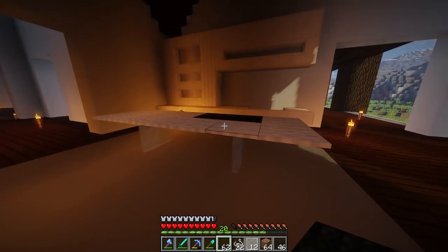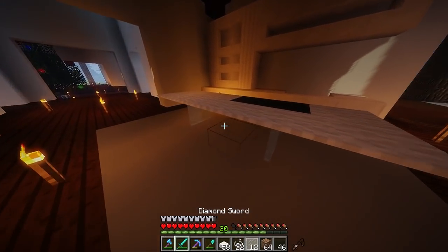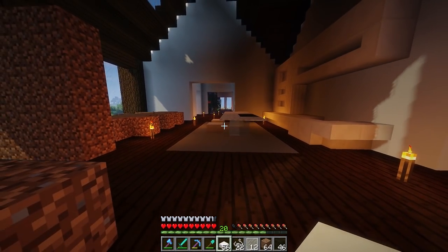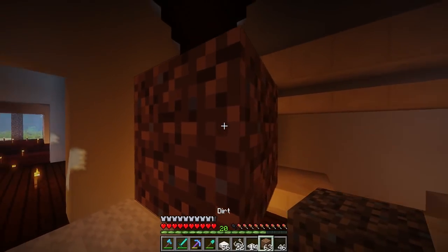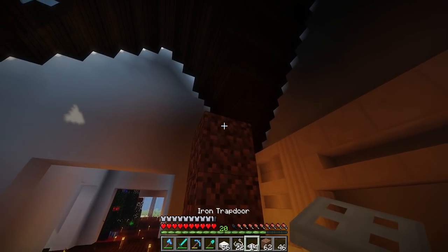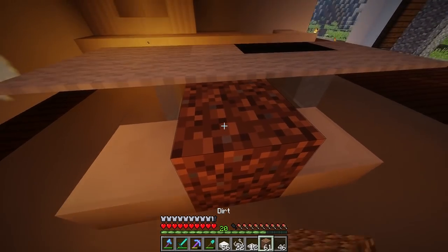So this is going to be our little kitchen area — a nice minimalistic space right there. Now we need to add some seats. I'm going to use slabs for very minimal seats. Then I want to add an extractor fan above this area using iron trap doors. I need to get the height right — using upside-down ones — that looks decent enough, and I'll build up a little bit here to get it in place.